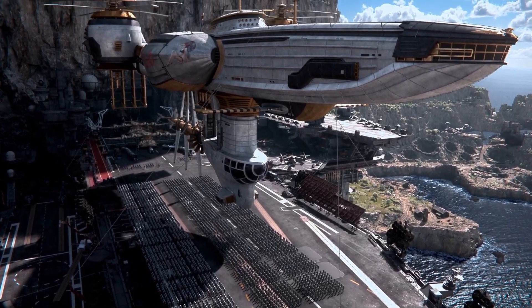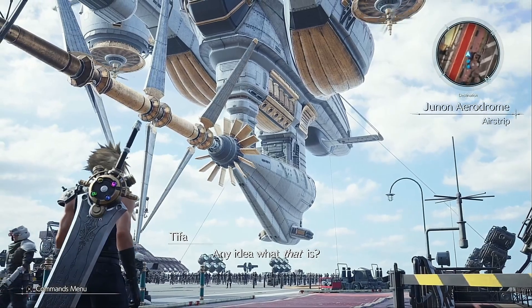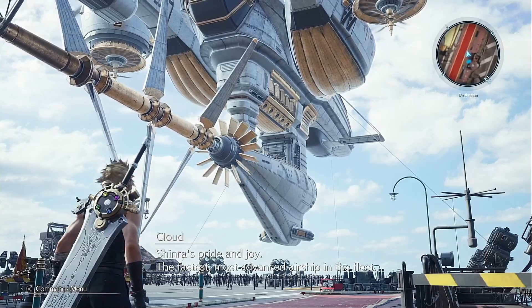Welcome back, everybody. Today we're going to be looking at the vertical hover capabilities of Final Fantasy VII's iconic airship, the High Wind, and asking a very simple question: can she actually hover like we see in the game?